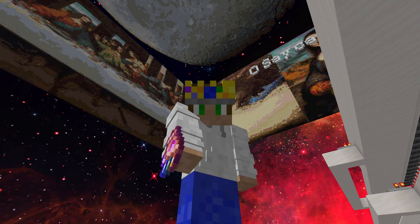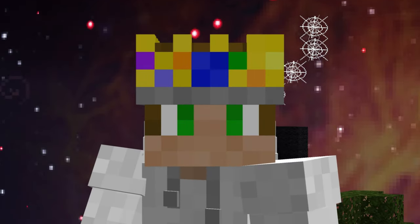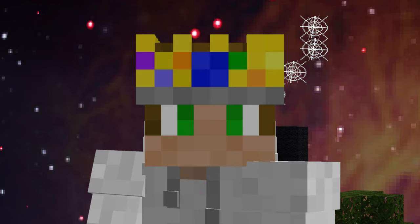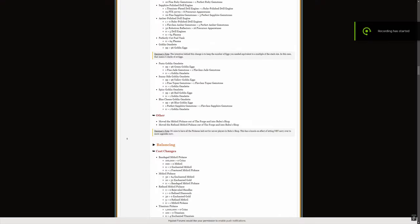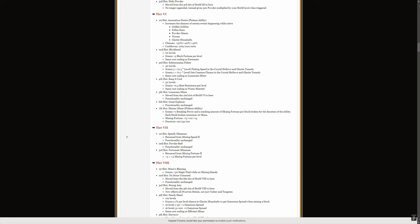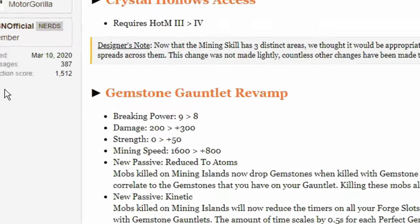I've had this for maybe a week now, and you know who else thinks this is overpowered? The creators of it — the developers of Hypixel Skyblock. They say, and I quote: 'The gemstone gauntlet has long been problematic in mining's progression. Most players never even interact with the drills, and we don't love that.' So they're taking the gemstone gauntlet and changing it from 1600 mining speed and cutting it straight in half to 800.